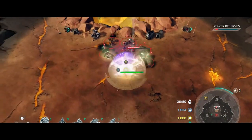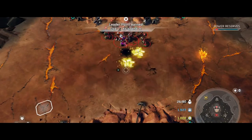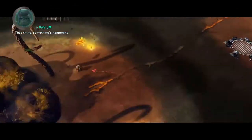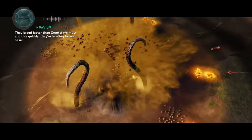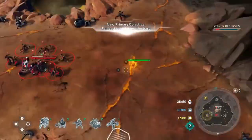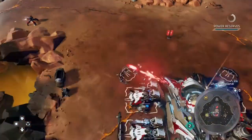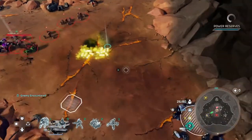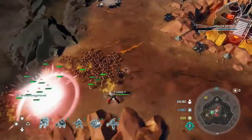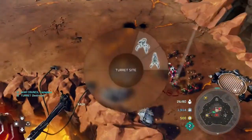We're actually just going to use the power we gather to upgrade our base and all of our units first, so we can have a good army for the end battle. Just go around — there will be a bunch of these bases that spew flood out every now and then. We'll go around the map, blow up all these crystals, and every now and then we'll have to retreat and defend our base a little bit. But our base should be pretty self-sufficient eventually.